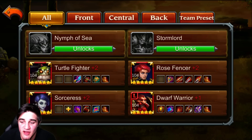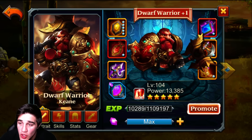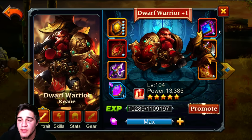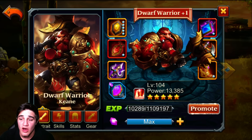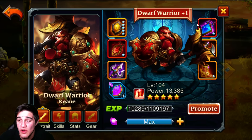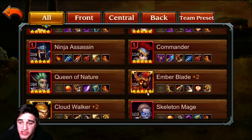Welcome back to another episode of Heroes Charge. Today we're going to be promoting our Dwarf Warrior to Red Plus 2, because I don't want to waste any more enchantment and I use him a lot — especially in the Crusade since his health is always solid and I never have to use the Chaplain that much.